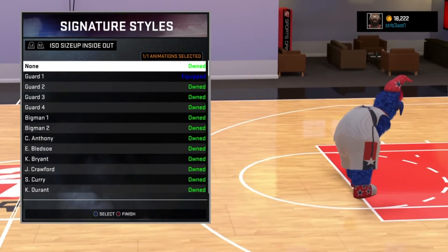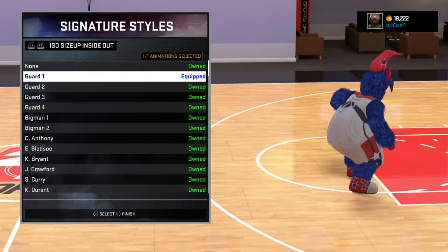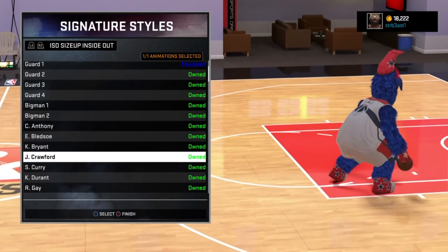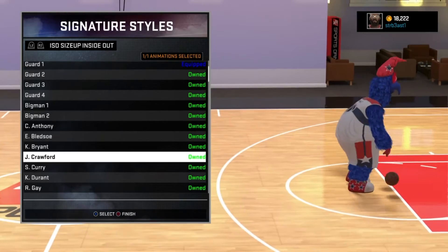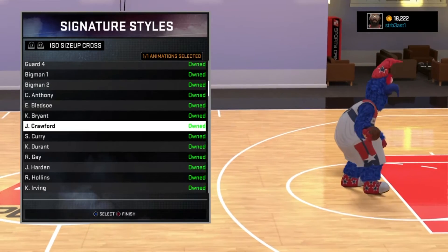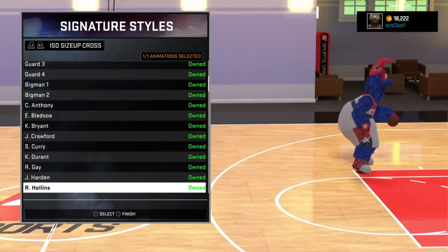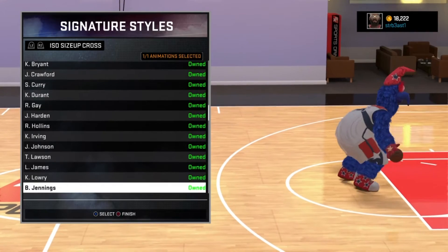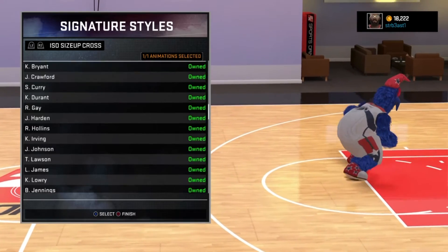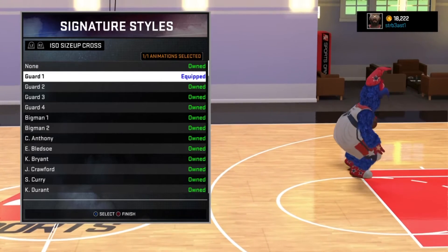My inside out — I do not really mess with inside out. I use Guard 1. I just don't really use inside out that much, that's the reason why I don't really use Jamal Crawford. Sides up cross — I use Guard 1. I used to use Ty Lawson, I'll probably switch off between that because Ty Lawson does get some ankles every once in a while. Right now I'm on Guard 1 — I just like it.